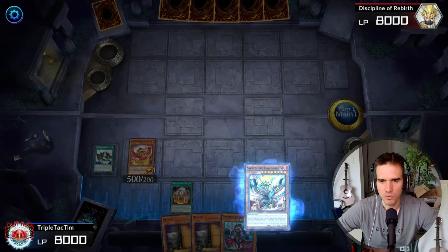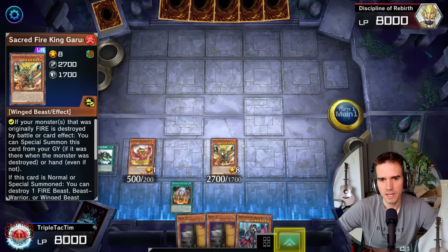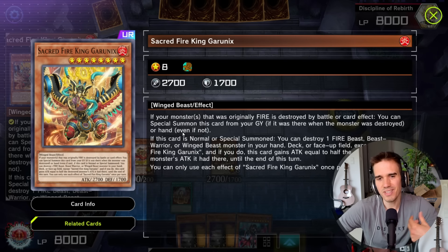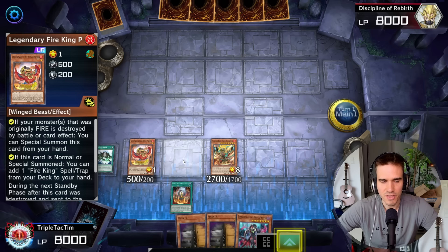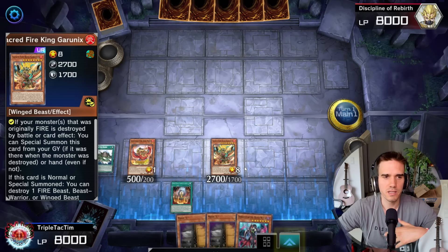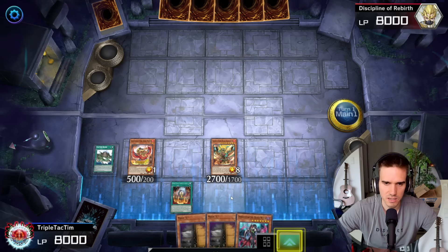Now we can activate the trigger effect of Ulcanix. Ulcanix says: if this card is destroyed and sent to the graveyard, you can special summon one Fire King High Avatar Garunix — specifically Sacred Fire King Garunix, not the same one. We trigger this, and we can also trigger our Garunix in hand. Garunix — because a monster originally fire is destroyed — can now be summoned to the field. One thing to keep in mind is the so-called Green Baboon ruling: if you have both the Sacred Fire King Garunix in the graveyard and a Ponix in hand, you can only summon one of these monsters in one chain. So if you destroy a fire monster and have Garunix in grave and Ponix in hand, you can't summon both — you have to decide.